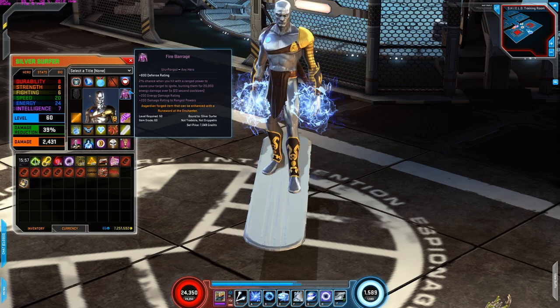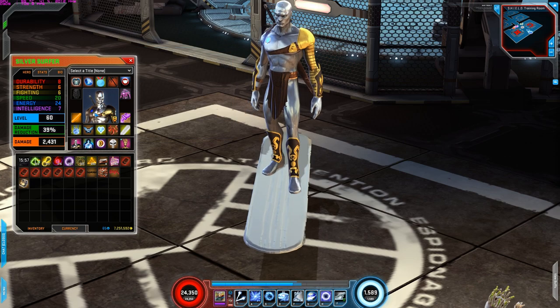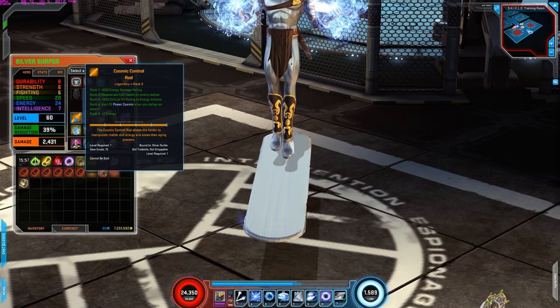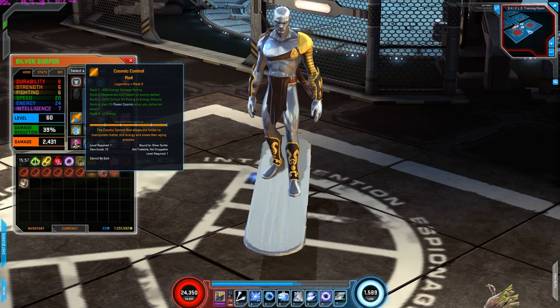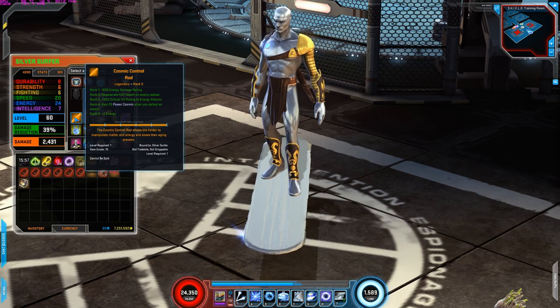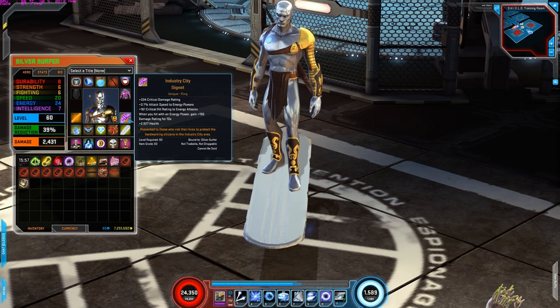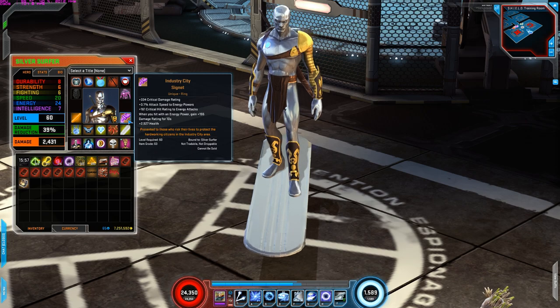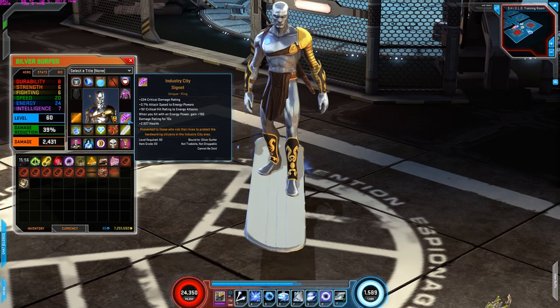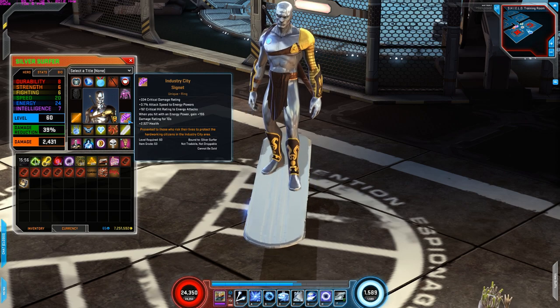For the forge, 800 defense and I have the Fire Barrage blessing which increases my energy and range powers damage. For the legendary I'm using Cosmic Control Rod — using this for the energy damage rating increase, critical damage rating increase, attack speed to energy powers increase, critical hit rating to energy attacks, when you hit with an energy power gain 155 damage rating increase, and health increase. Overall really good ring for Silver Surfer.